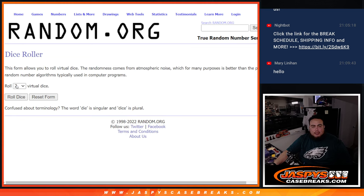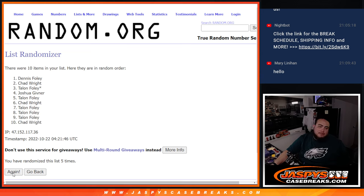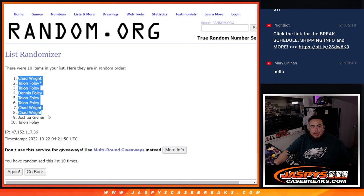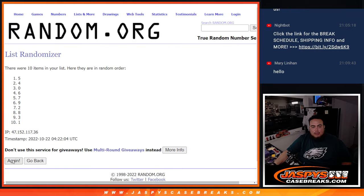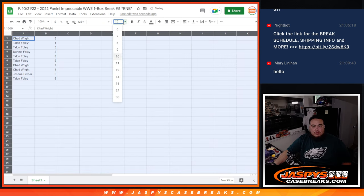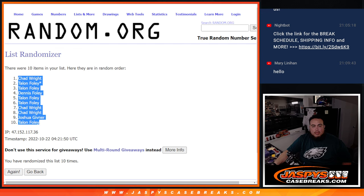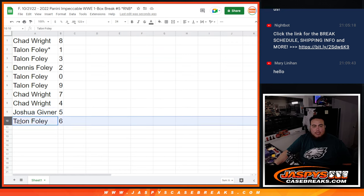Let's roll — here are the customer names and numbers. We got ourselves a five. Chad gets eight, Talent has one, as well as three. Dennis gets two, with zero getting all redemptions, and nine. Chad gets seven, four, Joshua with five, and Talent with six.